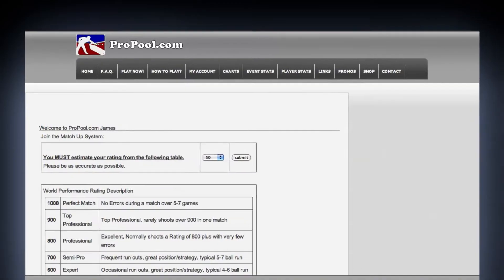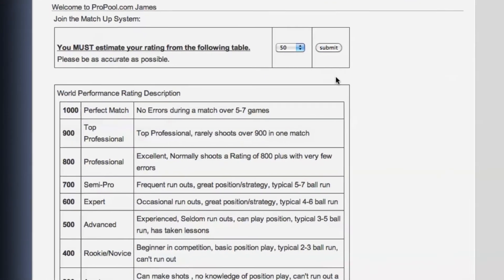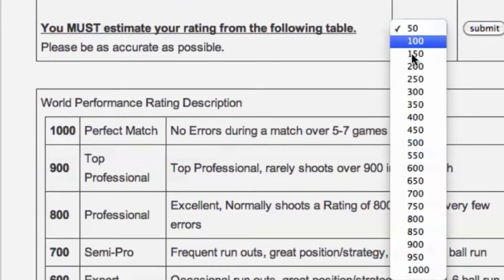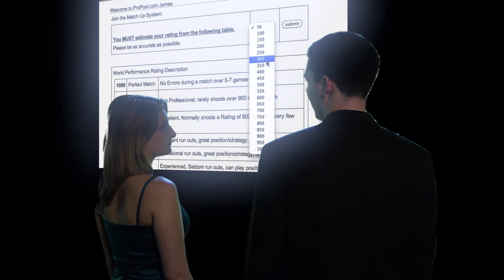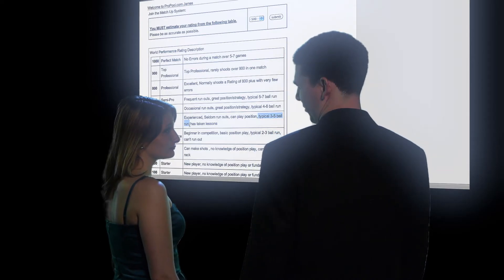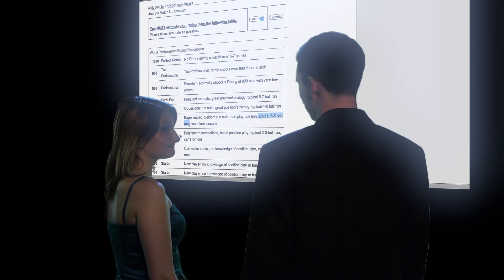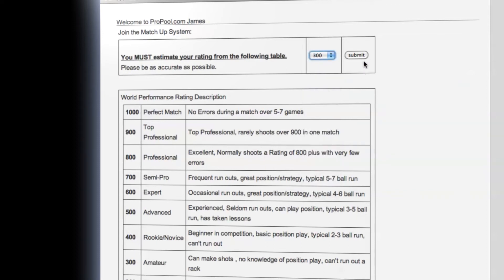And now we have to estimate your rating. Rating? Yeah, basically how you measure up against the other players. Here they have Professional at 800, Semi-Pro at 700... That's a no-brainer. Totally pro. Actually, you are more like... Amateur? No way. At least. Then what does this mean? Oh, the three-to-five ball run. Of course. It's like there's five balls and each one is like three points, and if you make the first one in on your... Exactly. Third shot. There we go.